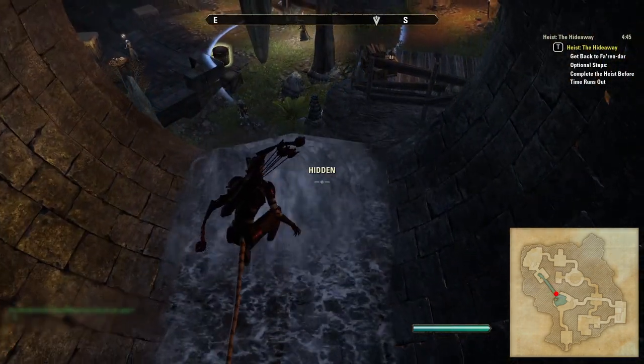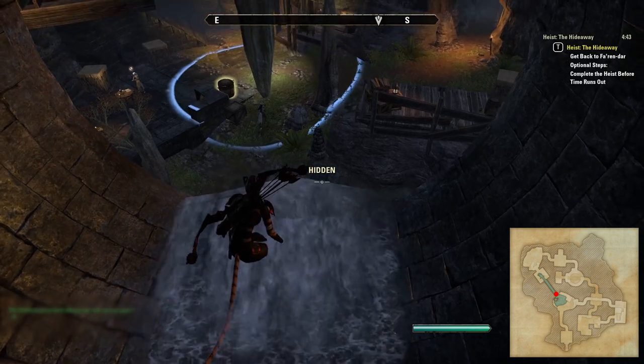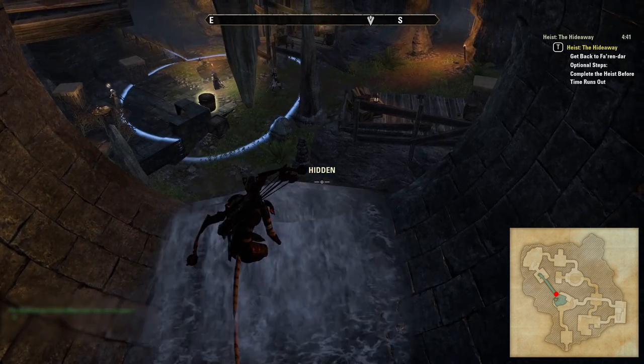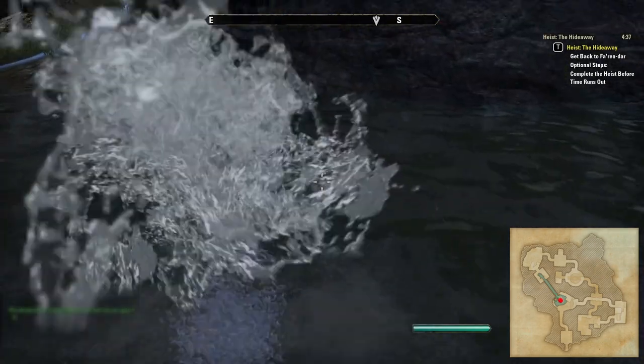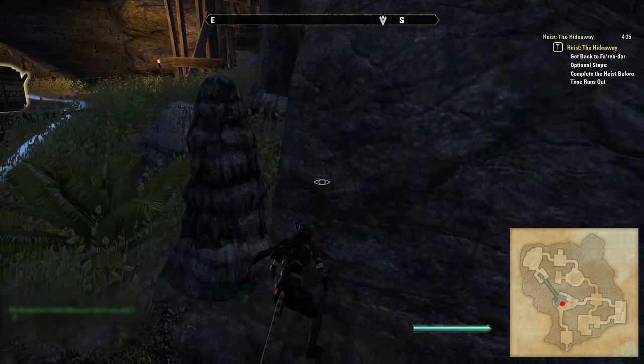The pipe will exit into the first room and you'll need to jump down into the water below. Just be aware that the boss will now spawn and will patrol around this room including by the water's edge, so you may need to wait for the boss to move before jumping down as you won't be in stealth when you hit the water.